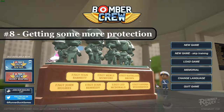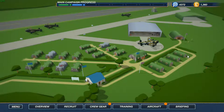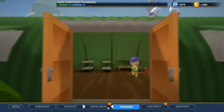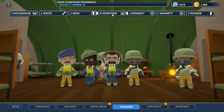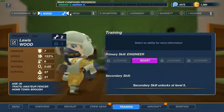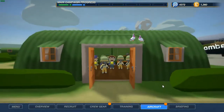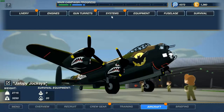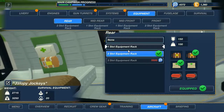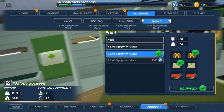Welcome, my name is Venturius and let's do another episode of Bomber Crew. Last episode didn't go that well — we did a medium mission and we lost some pilots. We lost our radio man, our mechanic, and our map navigator. You can see they're not that good anymore, so we didn't do much on our plane. We did upgrade some equipment slots.